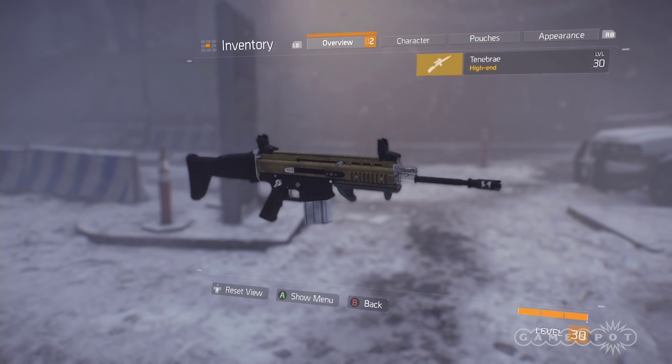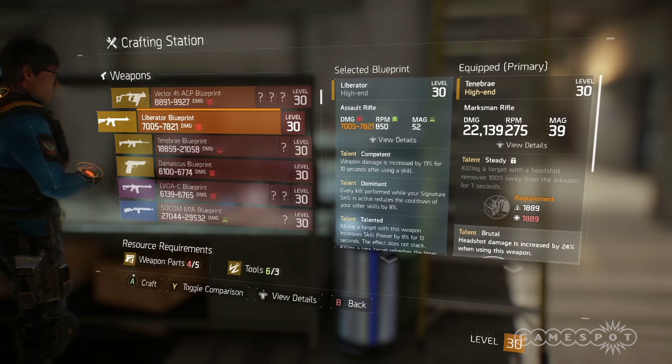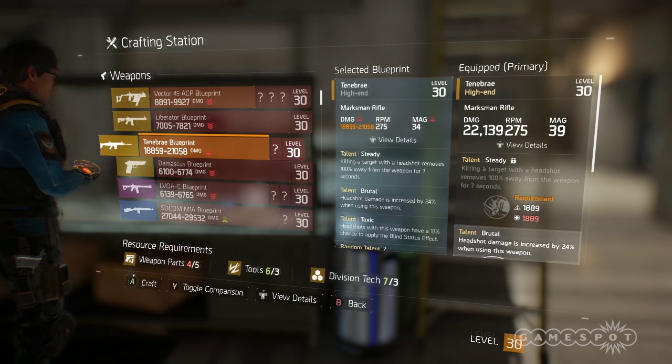The Tenebrae is a new named blueprint that was sold at the Dark Zone Special Gear vendor this week. That cycles once a week. Last week the normal Special Gears vendor was selling the Liberator, which I made last week — a pretty cool gun, and we made a video on that. So that's why we're going to show you this new Marksman rifle.